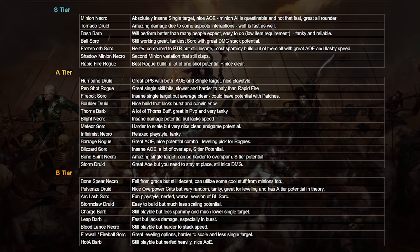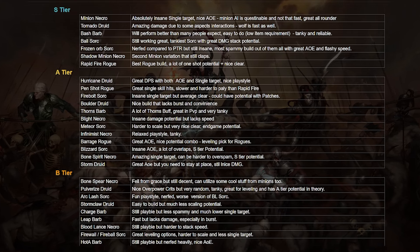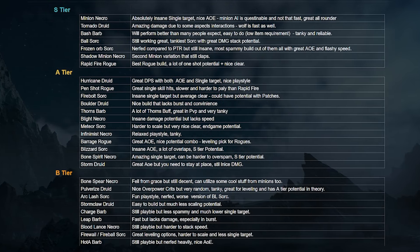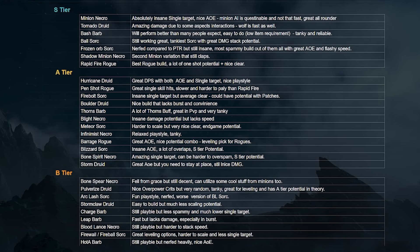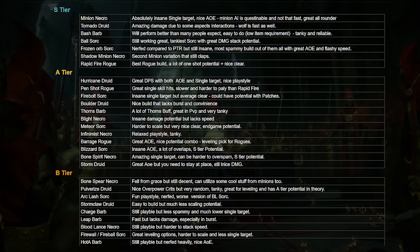The tornadoes themselves are pretty nice too — they have great clear, they can cover your screen, and there are a lot of combinations. The wolf form also provides a lot of speed so you can run faster. Bash Barbarian, in my opinion, is another S tier build and is very underappreciated by a lot of people. I tested it in the PTR and I think it's going to overperform all expectations.